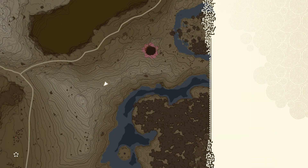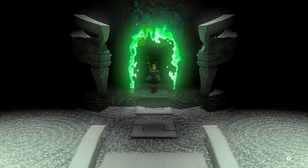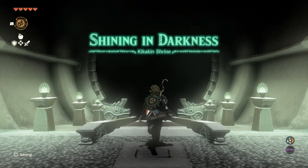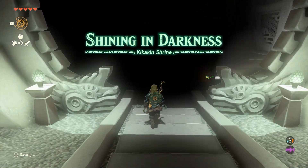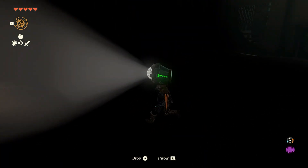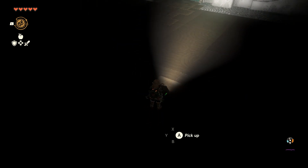So this shrine has a total of five chests. It's important that we go through and find them all. It's really just a shrine about running around and discovering these chests, and one will have the small key that we need to open that very door.